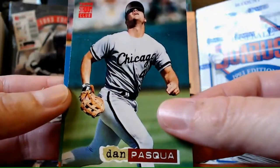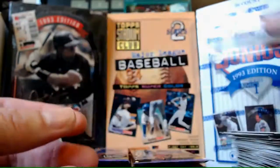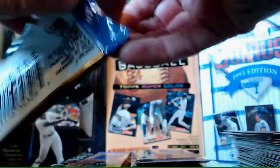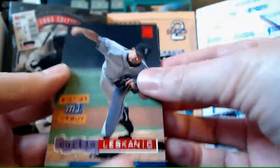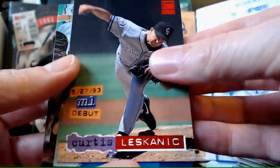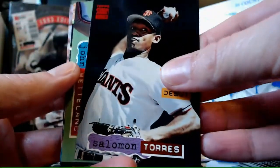Dan Pasqua. Danny Jackson Rainbow Parallel. Keep it going, keep it going. Come on, First Day Issue. Curtis Leskanic debut. Another Salomon Torres - I'm going to call him Thomas, thinking football. John Wetteland.